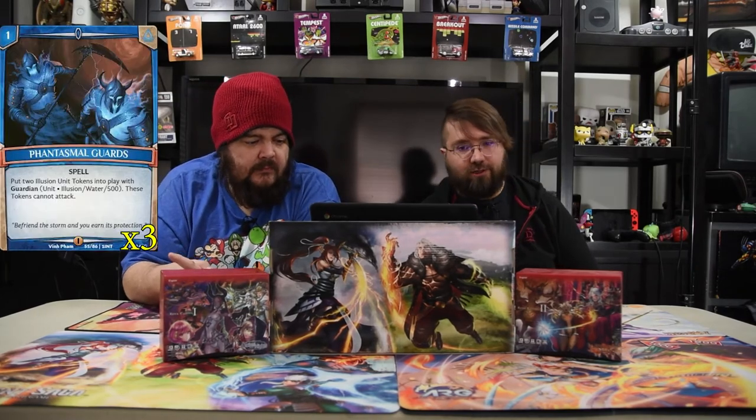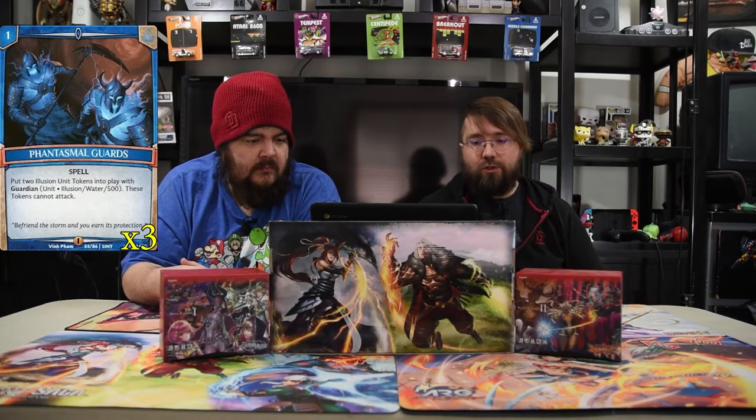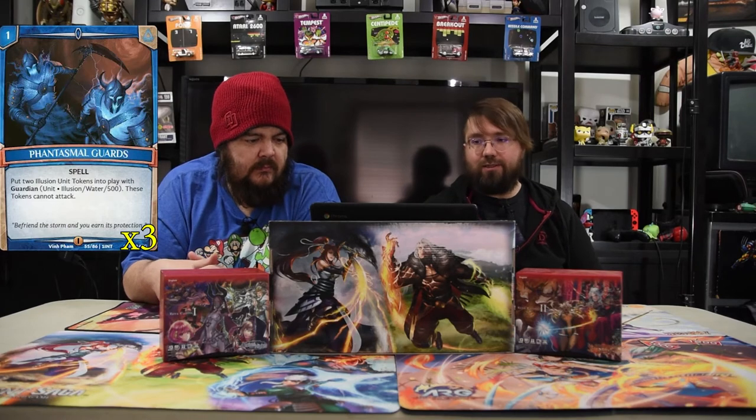Phantasmal Guards — another classic one drop spell. Put two illusion tokens into play; they are 500s with Guardian. They can attack, but that's not what you need them for.